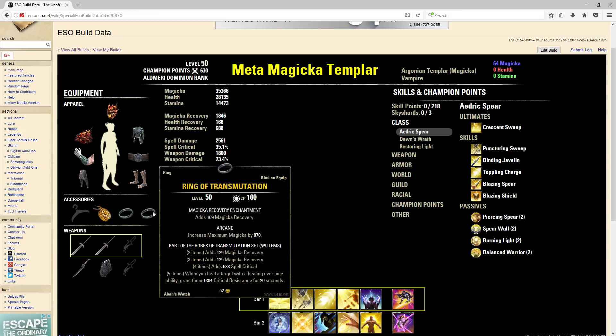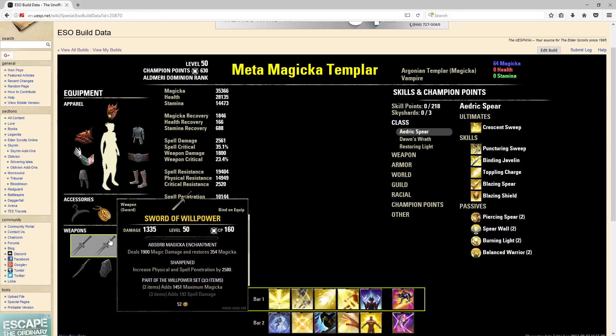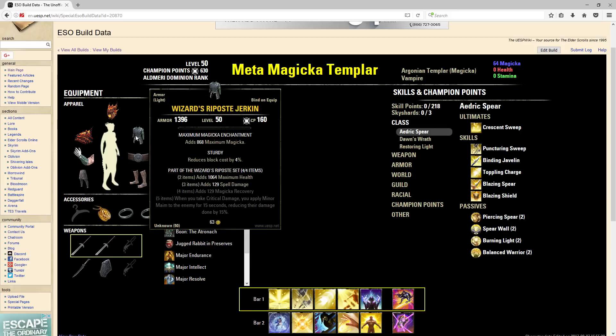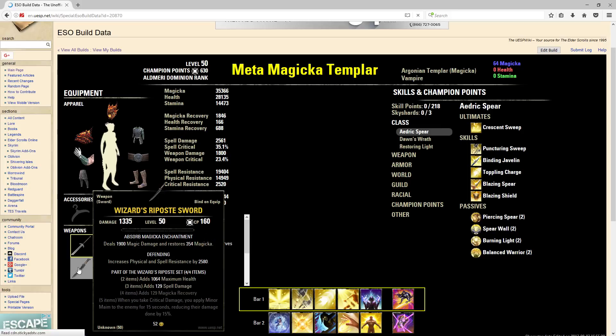We're running two spell damage, one regen. On your glyphs for the swords — I didn't enchant these but you can through the website — I'd run one spell damage and one Oblivion, that'd be pretty nice. And of course this is all golded, so this is the min-max.